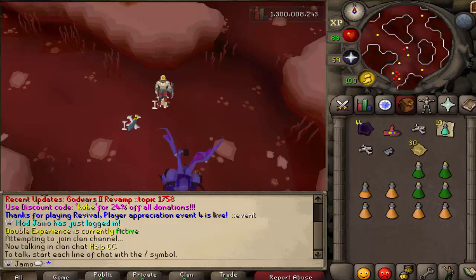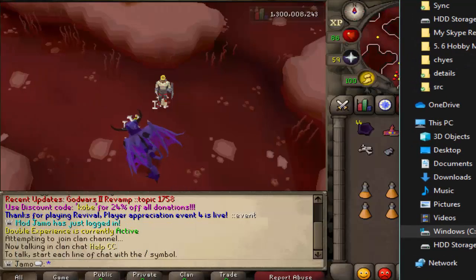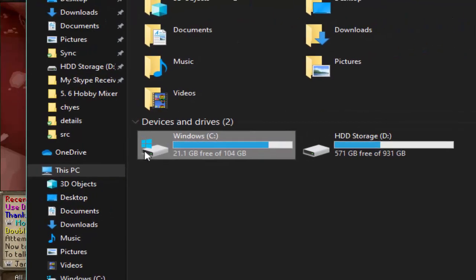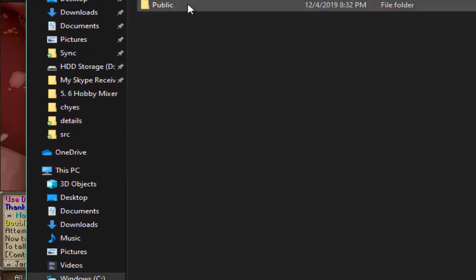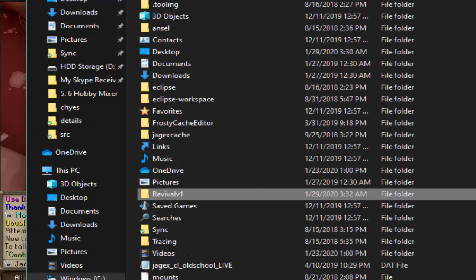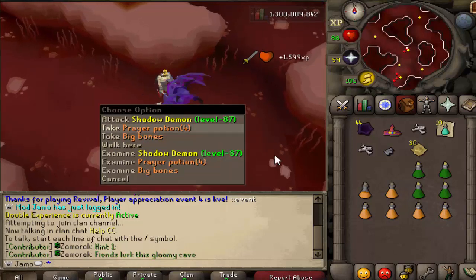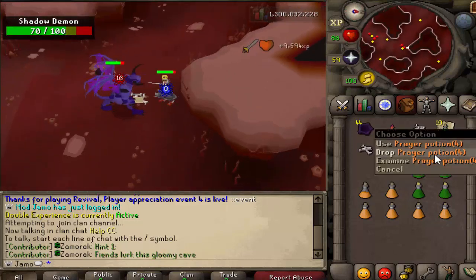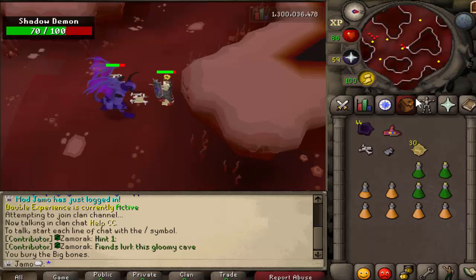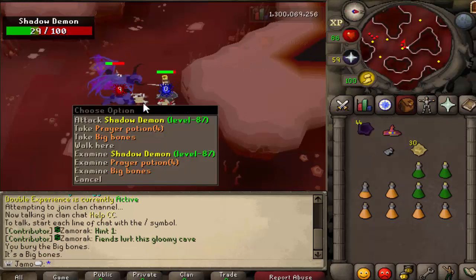If you have trouble deleting your cache, go to your C drive, then Users, your name, and then 'Revival v1' — just delete that straight up. When you restart the client, you should get the cache. If you have Mac or something like that, I have no clue where it's stored. Good luck — hopefully somebody can comment below. I think you choose where you store it on other systems.